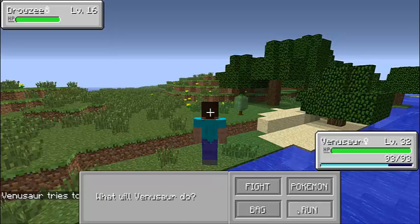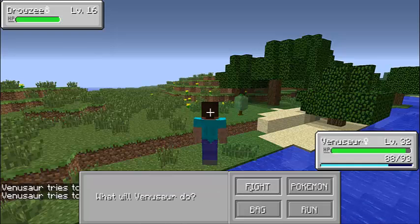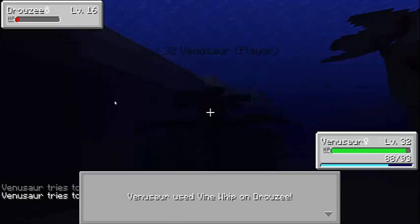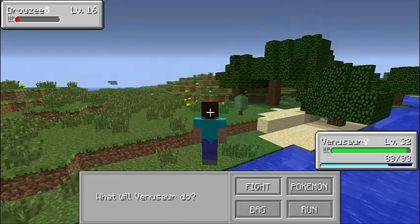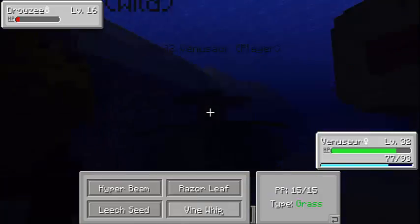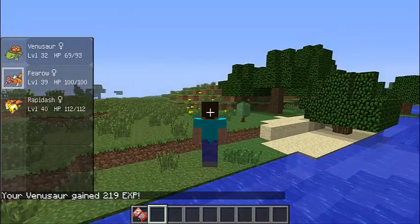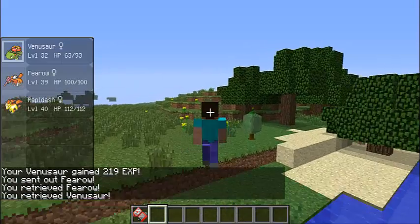Sometimes if you choose Bulbasaur, it randomly gets out of its Pokeball and it's so freaking annoying. I have no idea why it happens — I may want to suggest this to the mod maker to fix it. It's so annoying.